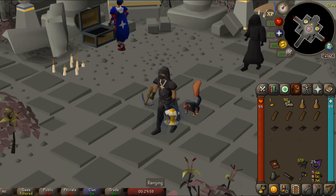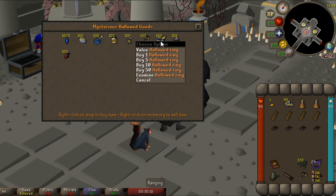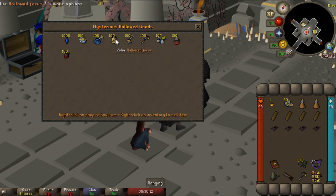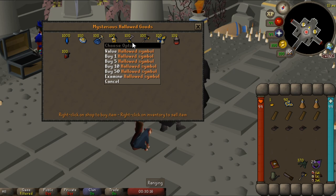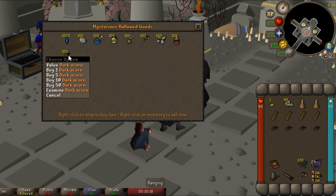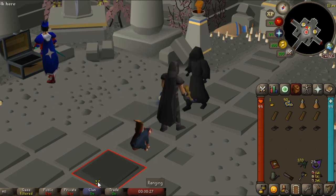Now I want to dive into the gear upgrades that have been kind of debunked since the Hallowed Sepulchre came out. First, the buy order of items: you'll want to get the ring, the grapple, the focus, the hammer, then the necklace, and then you can go for the dyes or the acorn. If you really just want to go for the dyes you're welcome to, but I find the other items make this a much more enjoyable process.